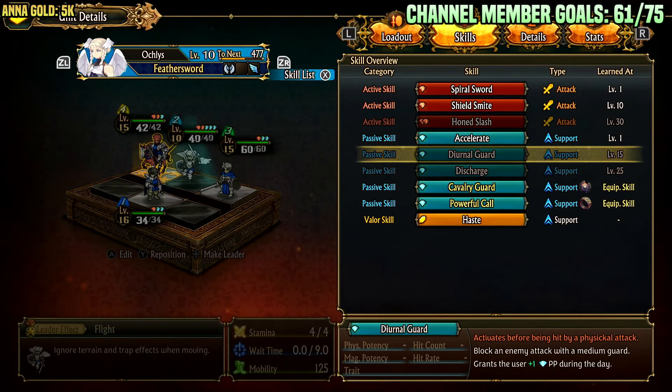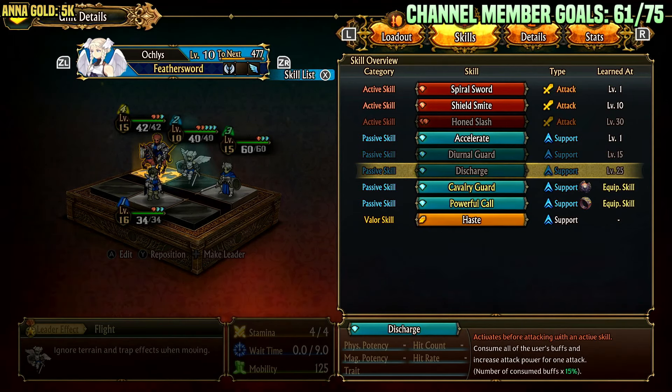Durnal Guard, unlocked at level 15, activates before being hit by a physical attack. Block an enemy attack with medium guard, which is a 50% damage reduction. Grants the user plus one passive point during the day. So she can just guard all day when she gets this. However, there's a way to get her guard early before level 15 — we'll go into that in a second. Her other passive, unlocked at level 25, is Discharge. Activates before attacking with an active skill. Consume all of the user's buffs, increasing attack power for one attack. The attack power increase is number of buffs consumed times 15%. So if you have three buffs, you're looking at a 45% damage increase.